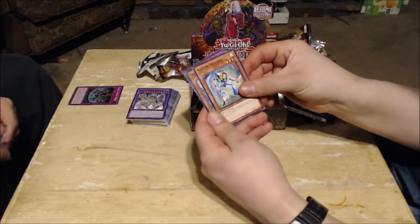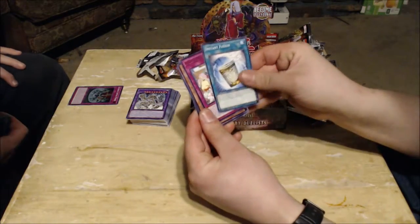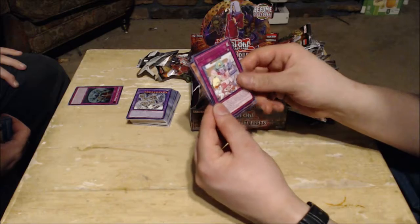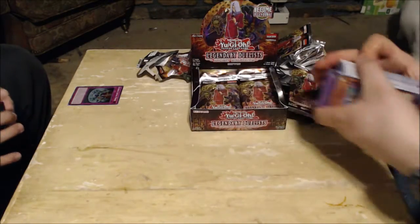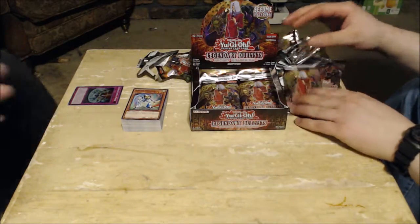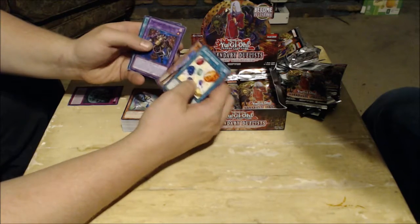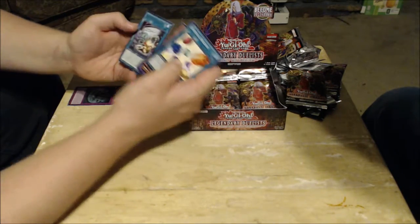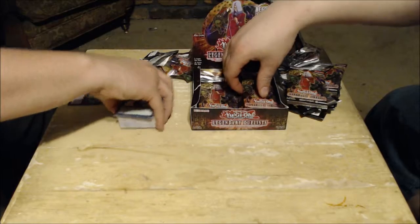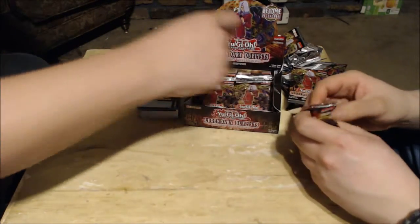Vortex Trooper, Sapphire Pegasus, Pinch Hopper, Instant Fusion, and Ojama Pajama. They help search a little bit more, but there's just no way to make that unclunky unless you use Fusion Tag or something. Crystal Release, Perfectly Ultimate Great Moth, Arm Dragon Level 7, Thousand Eyes Restrict, and Ojama Simulation again. This box has been a little disappointing for how hyped I was.